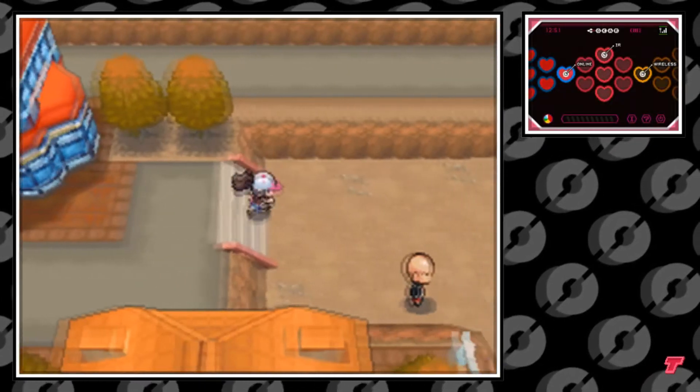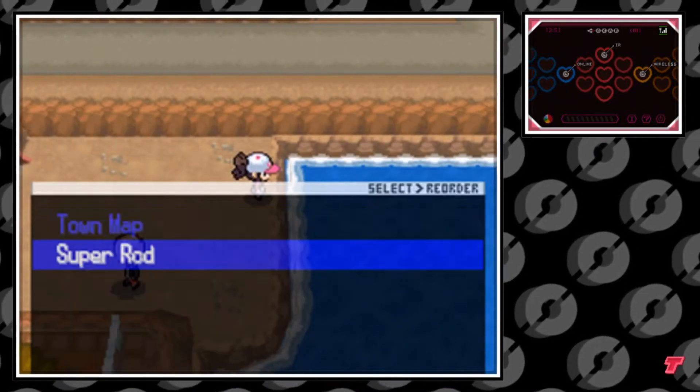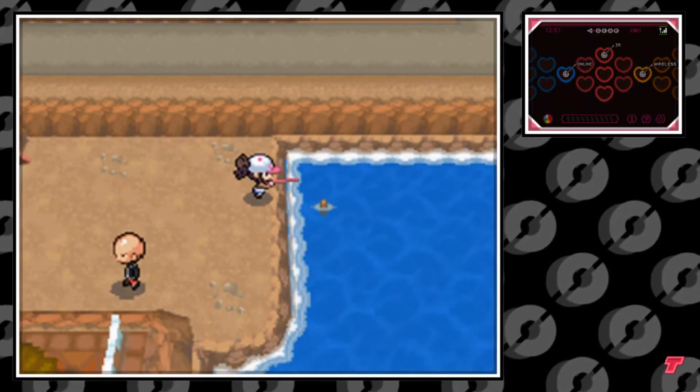Go ahead and fly on over to Driftveil City and from the Pokemon Center, make a right. You should find a body of water over here to which you can use the Super Rod in.